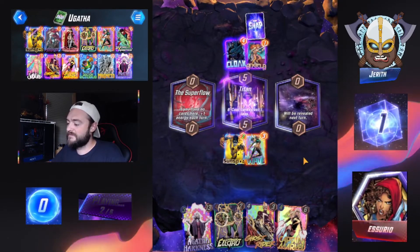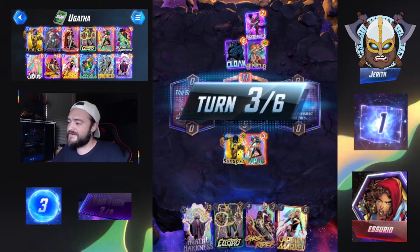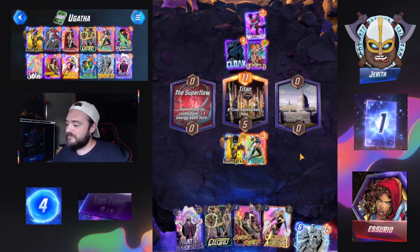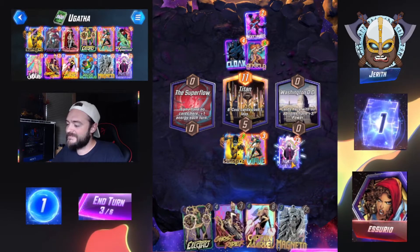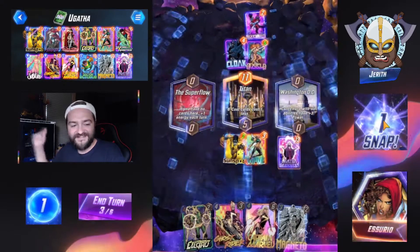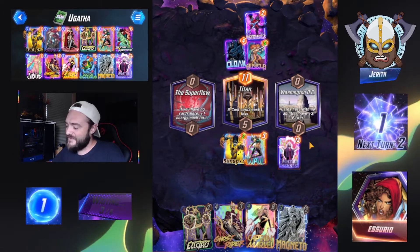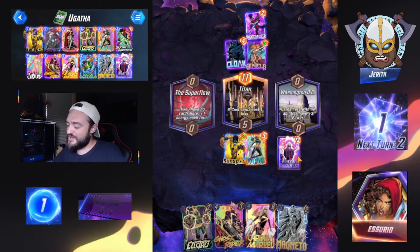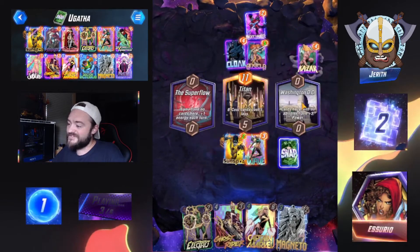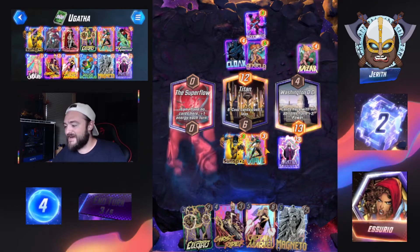Cloak into Nightcrawler — so featuring some move characters from our opponent. Agatha, play yourself over here or something please. Perfect — thank you. Awesome. This is looking really good for us guys. Snap — you know how we do it here. Agatha going down means we like what we see. So next turn, what are we going to be doing? Our opponent plays Kazar. I think we got the better play with Agatha and we get some conversion from Sunspot as well — very nice.